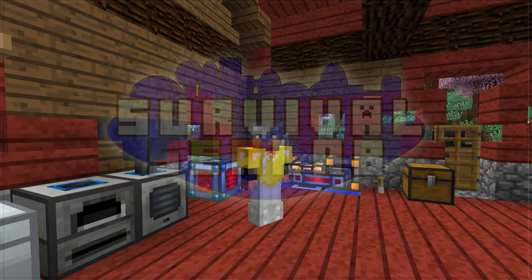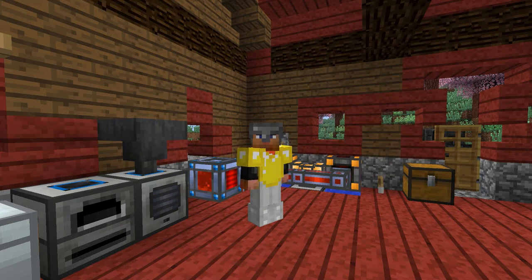Good evening, everyone. Welcome back to Survival Sea Lab. I'm Modi Aberandis. On today's episode, we're going to be making some machines that are going to help us automate the gathering of resources to build our sea lab, getting the main things like stone and glass. And then also, we're going to be taking a little expedition out to a coral reef to gather some more materials to make a cool device that's going to help us with our further building efforts. So let's get going.